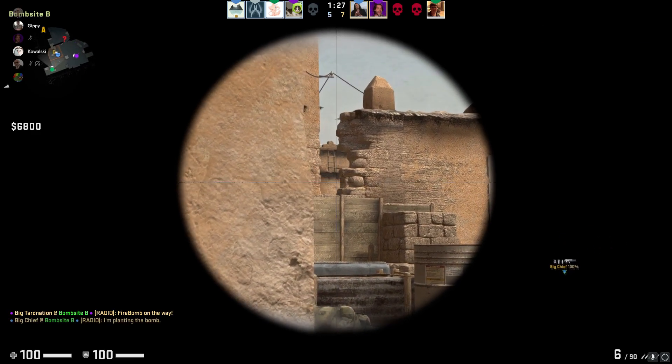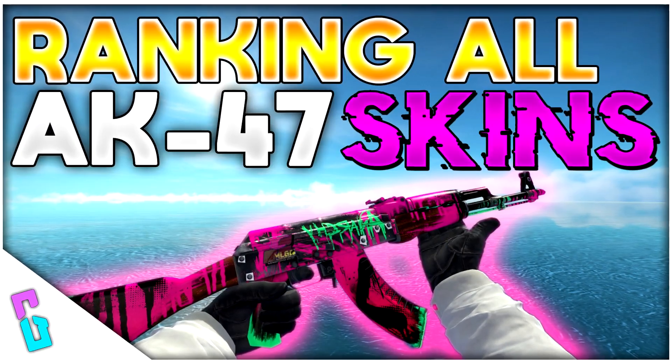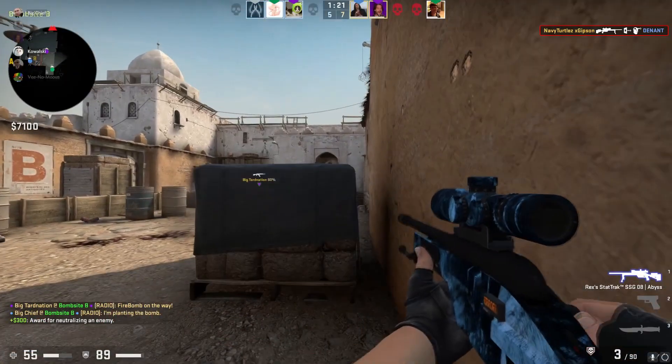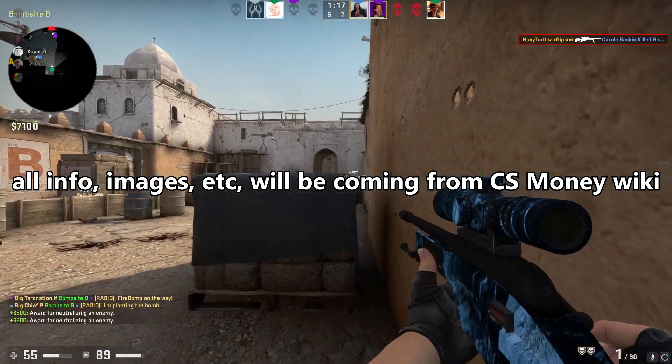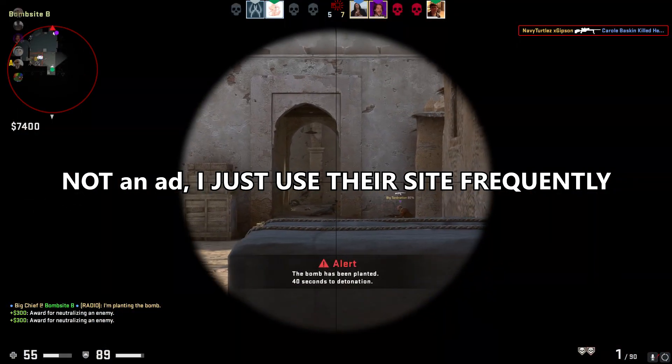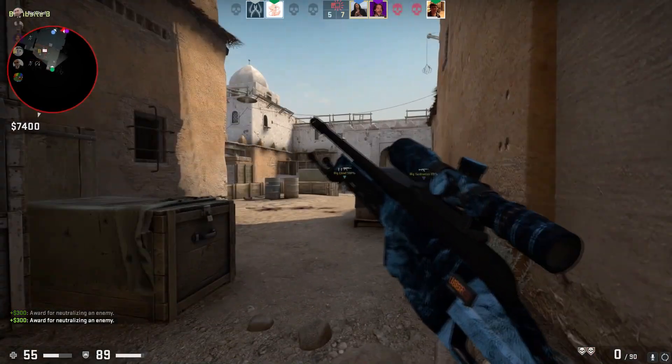Yo, what's going on guys, it's Chase, welcome back to a brand new video. In today's video we're going to be ranking all AK-47 skins within Counter-Strike Global Offensive, all the way up to the Phantom Disruptor which is from the most recent Prisma 2 pack. Anything coming after this won't be in the video because it's not out yet.